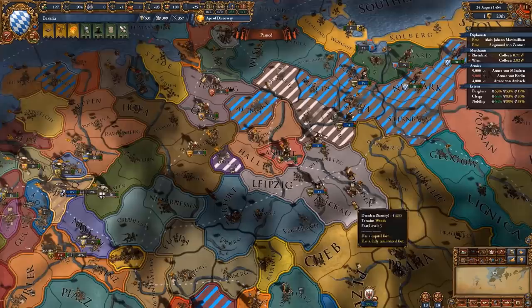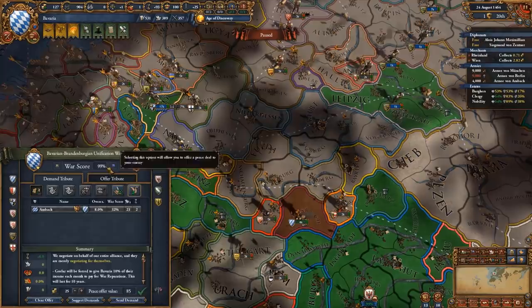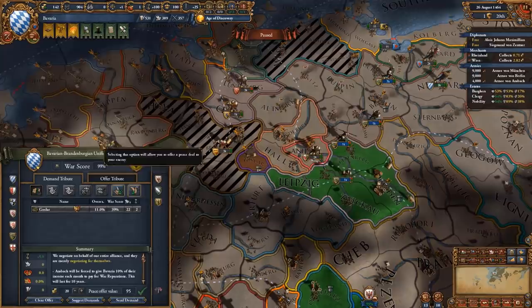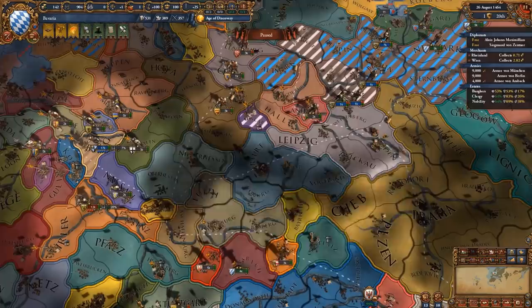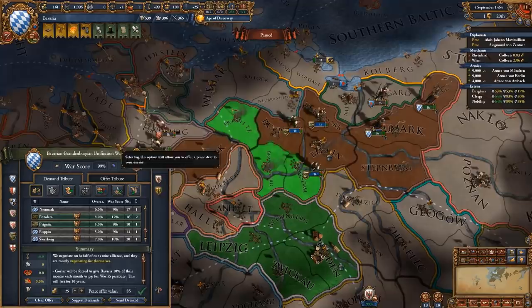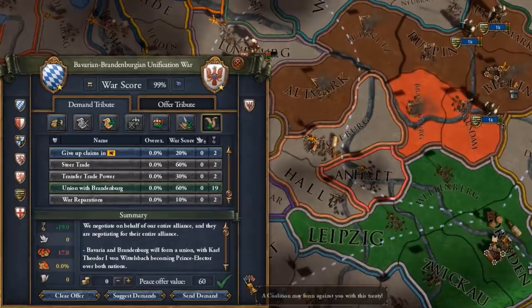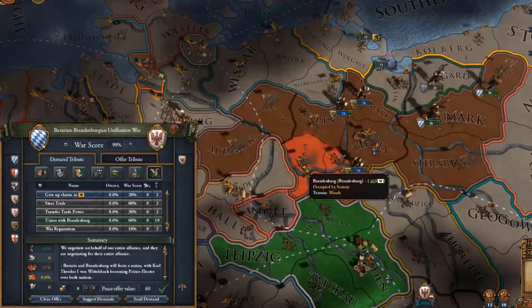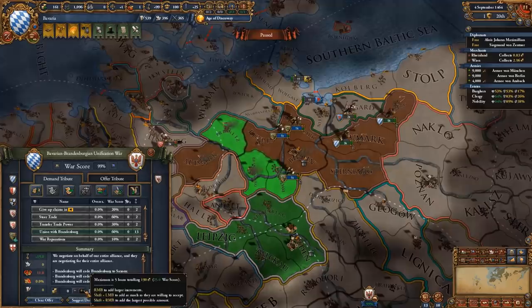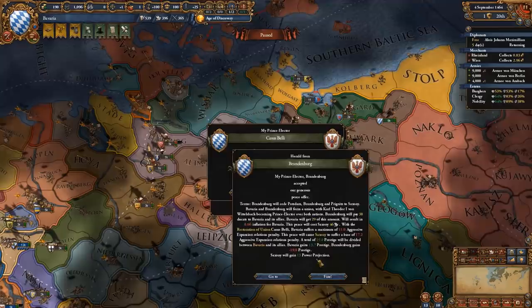This was a fairly easy war. I'm peacing out Ansbach first - just going for cash because I don't want aggressive expansion for an 8-development province. Same with Goslar - just taking all the financial stuff and canceling some of their alliances. When it comes to Brandenburg, enforcing the union is a lot of aggressive expansion and would trigger a big coalition, but we can give a few provinces to Saxony to lower the AE, which in turn gives us a reconquest CB against the Saxons to use later. Overall that's the best case scenario. We got Brandenburg in a union.